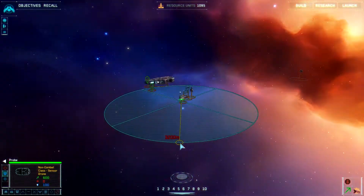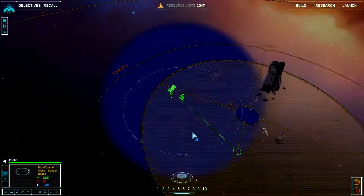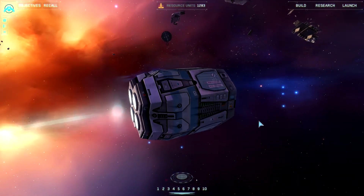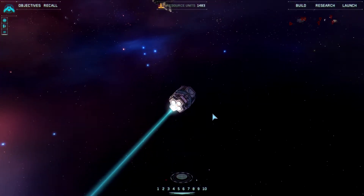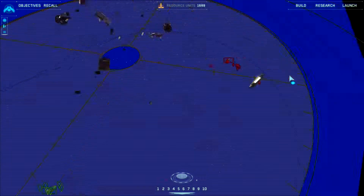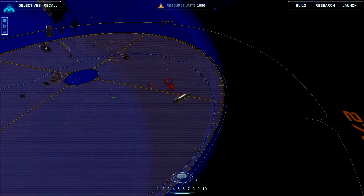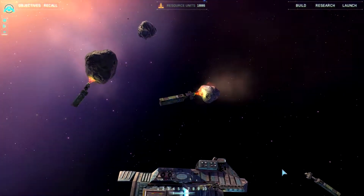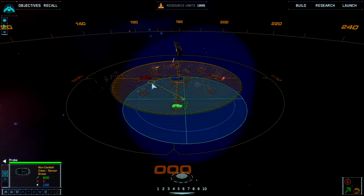Okay, we've got a probe. Let's send this off over there. Probes from Homeworld 1 — really good basic unit. Just a small metal box with an engine on the back, but with a big view range. As you can see, I've got a full view out there of the area. But once you've moved it, it can't move again — it gets stuck wherever it ends up. So you do have to be a bit careful where you send them.